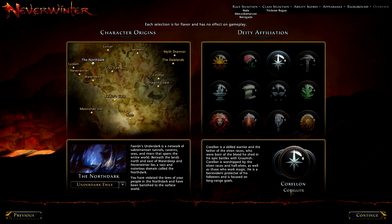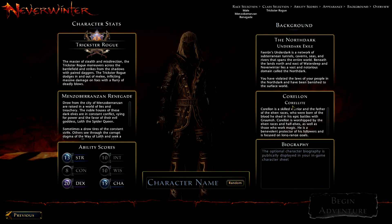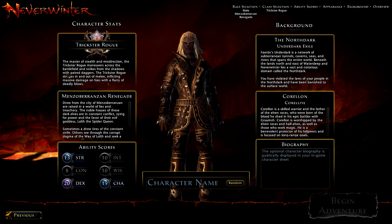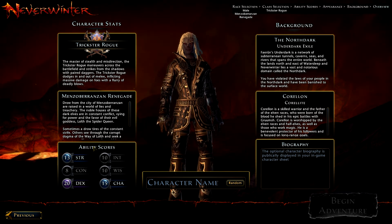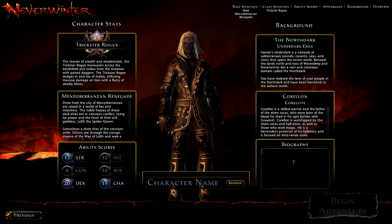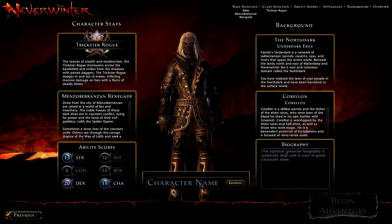When you start in game, you get a title straight away — you get two. You get one from the land you're from, and one from your deity affiliation. There's my character — Class, Race, Ability Stats, the city I'm from, Deity, and then you can type in whatever you want for your biography that everyone can see. So they just inspect you and they can read all of that.